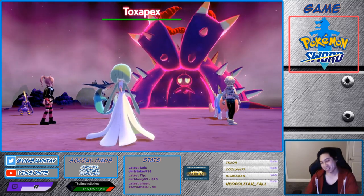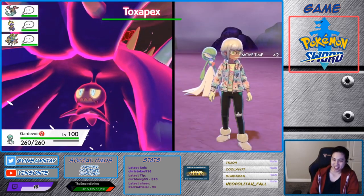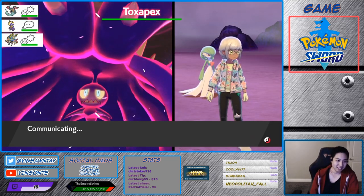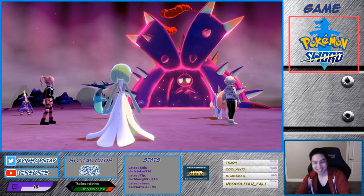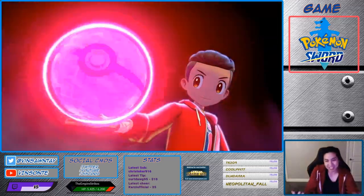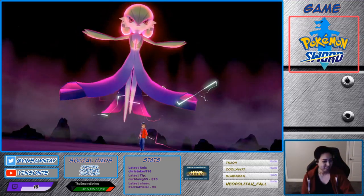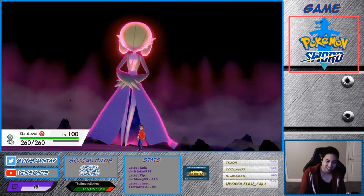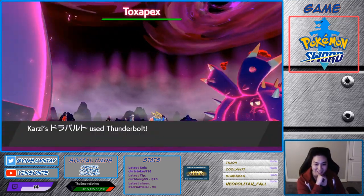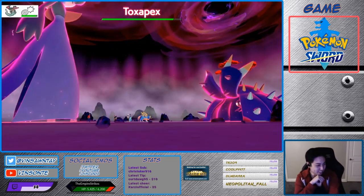I have Regenerator — oh, I'm so OP, thank you very much! My first Toxapex, here we go! I'm gonna do some Psychic moves on this. As the host I'm most likely gonna catch it, so if you guys don't get it or it's taking forever, you can come to the stream and I'll trade you one. This is the one — that's Regenerator, which is the hidden ability.